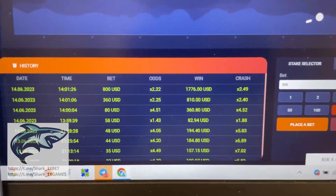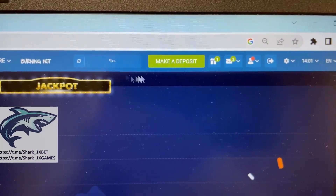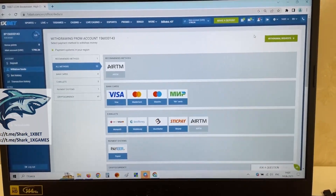Amazing guys, it's real amazing, it works perfect. You see my history, you see my balance right now — it's real amazing. Go to the personal account, withdraw funds, and I withdraw it to my Visa card, my friends.